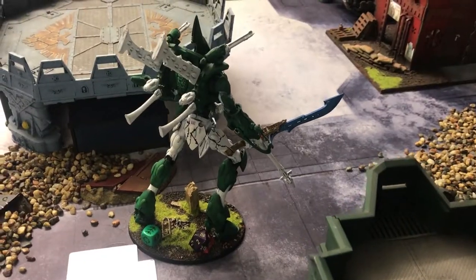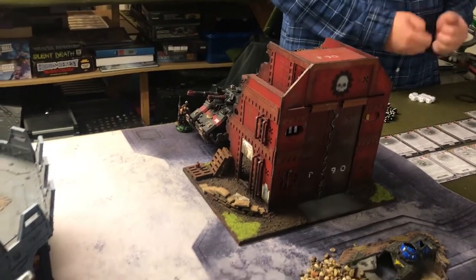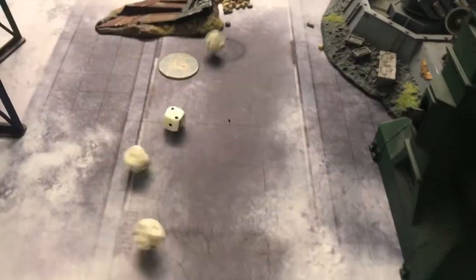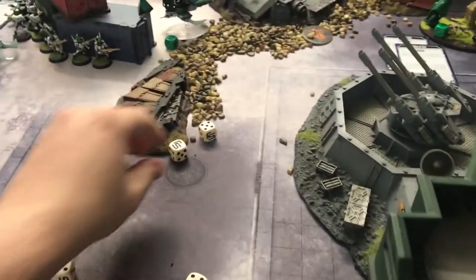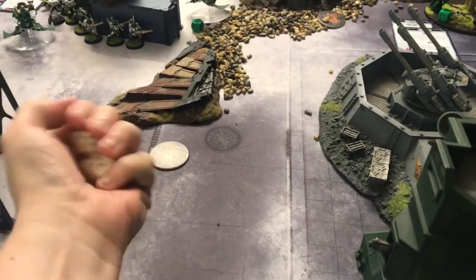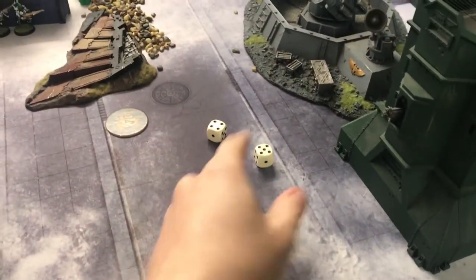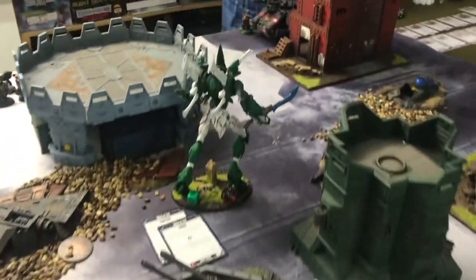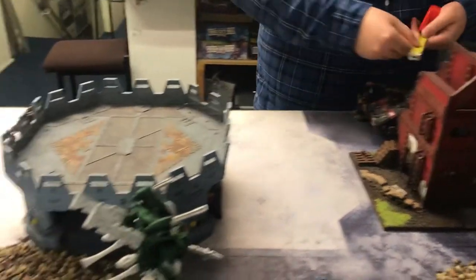Super heavy showdown. Two heavy Wraith Cannons going into the Repulsor tank. I need threes to hit, re-rolling hits due to Guide. Two hits. Strength 12, needing threes to wound. I'm going to command point that. Two wounds through — it's straight through, minus four. Two D6 damage — nine total. That's a big hit. Then we'll do the scatter lasers off camera. He's knocked the Repulsor down into the half bracket — five inch move. So two and a half inches if I want to fire with 12. That's pretty good.